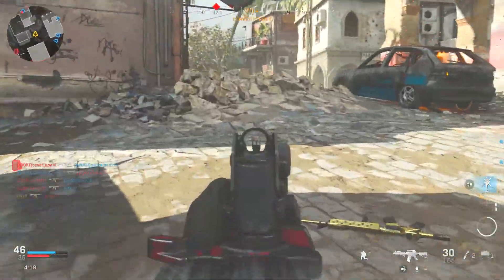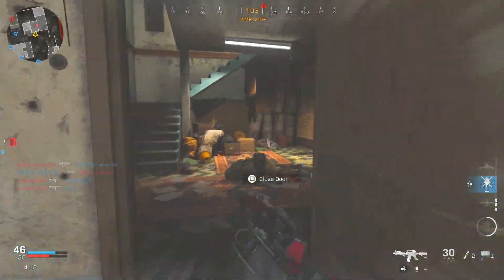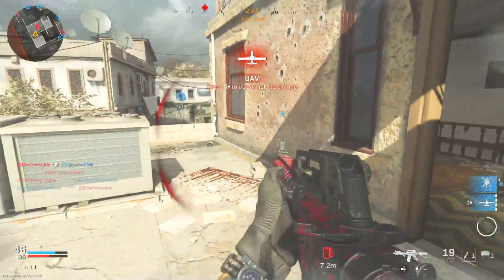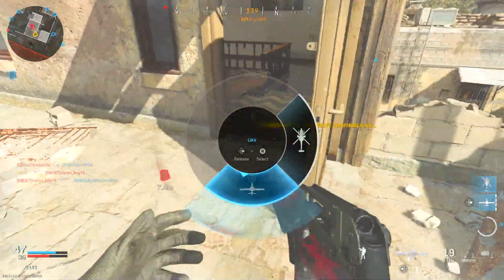I should have just stayed right here and kept spraying because this is the spot that worked out best for me — that head glitch is so strong. I was so close to the nuke, I was nervous. The iron sights are nice though, I'm not gonna lie. It's so dark in here, I didn't even know that was a person. Call the UAV in!